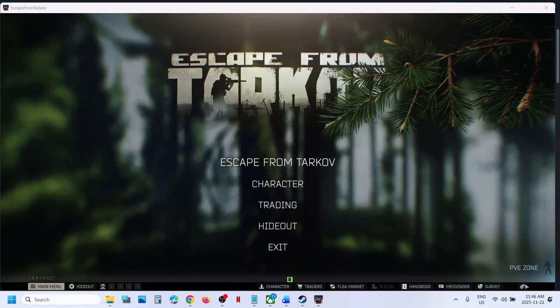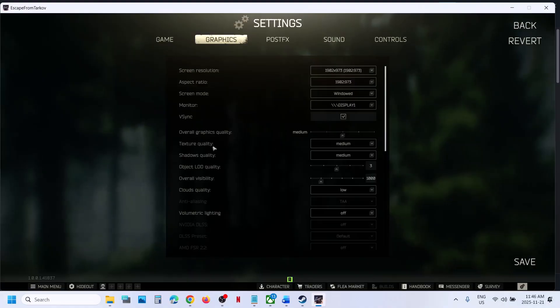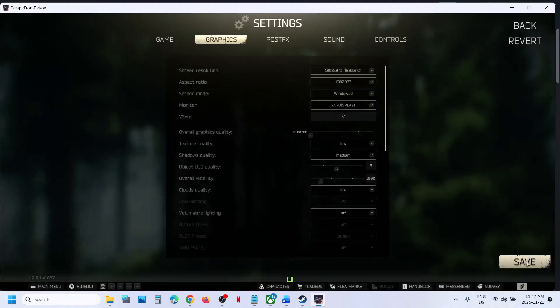Once you launch the game, go to Settings and then Graphics. If the texture quality is set to Ultra, try changing it to Medium or even Low. Click OK, then Save, and then check if the issue is resolved.